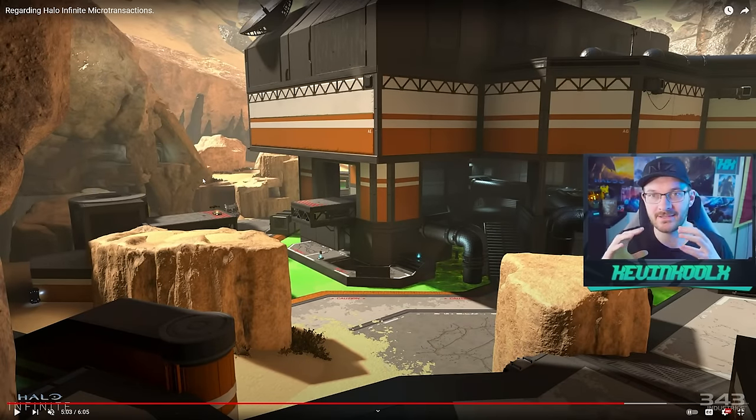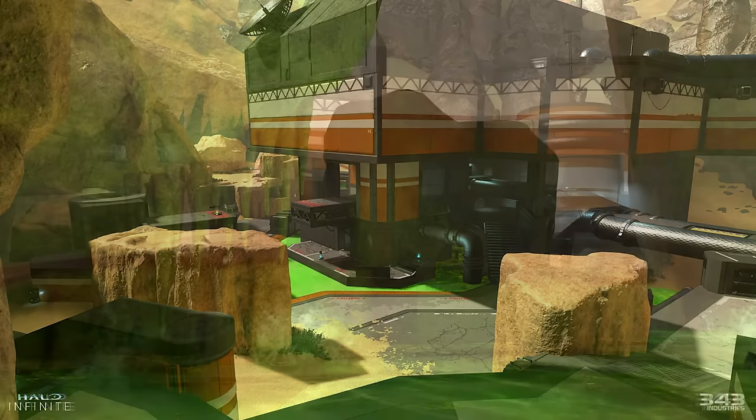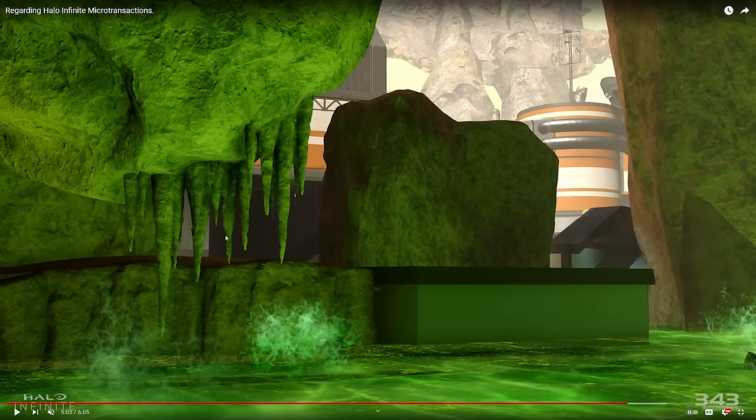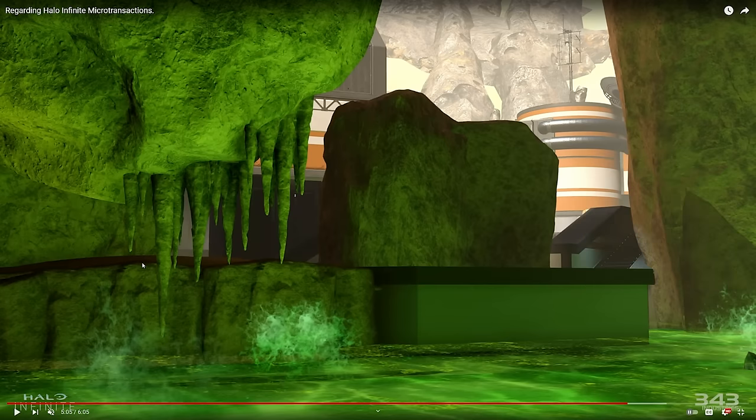When you look at this map, it doesn't really seem like it has the level of detail you'd come to expect from a lot of Forge creators from the community. This map is designed by Sparrowsoft, a team designed to keep the live service of Halo Infinite going with new content utilizing the map creation tools. You can see that there's a lack of detail on this map — like these three different blocks of rock shapes added in — and also just no sense of actual corrosion for a map called Corrosion. It's kind of like a magician not hiding their tricks.